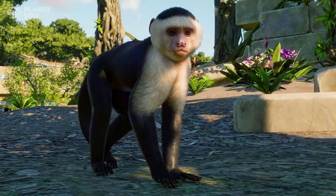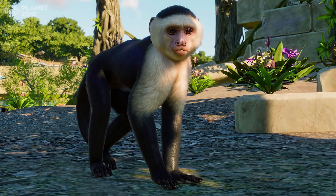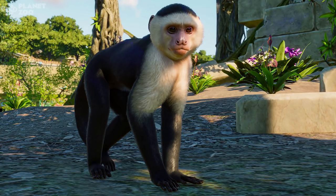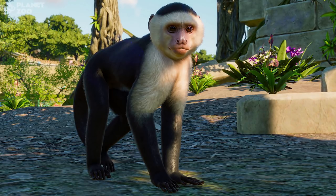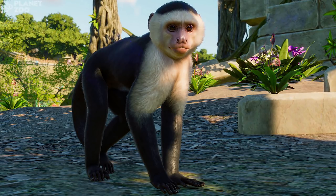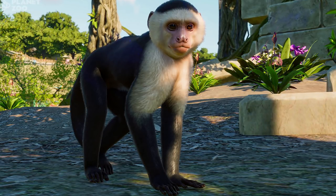The capuchin monkey — I'm very excited about this one because it's another small primate. I love small primates, especially for the kind of zoos I build. Small primates are very common in city builds and budget zoos because they're relatively easy to keep for the most part, and they're real big guest pleasers. People love watching the little monkeys run around. So really happy to see capuchin monkeys there. I hope they do lots of climbing — I'd love to get loads of them in a space climbing around and playing with each other.